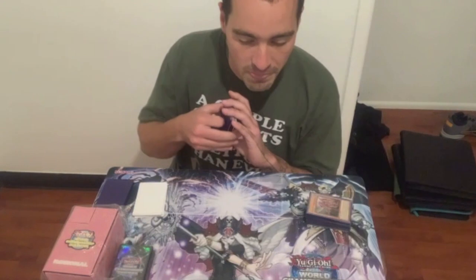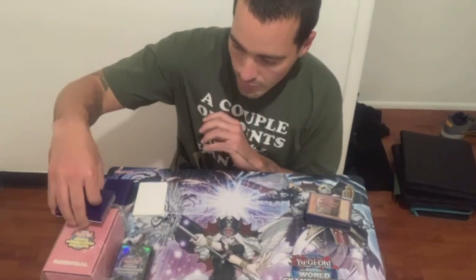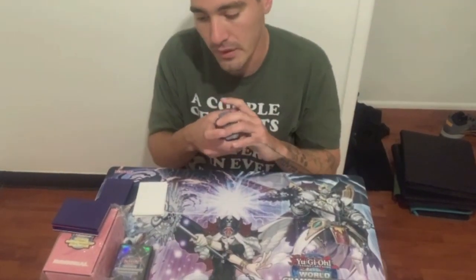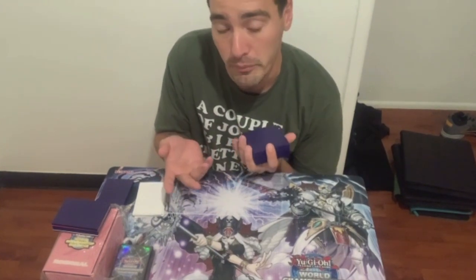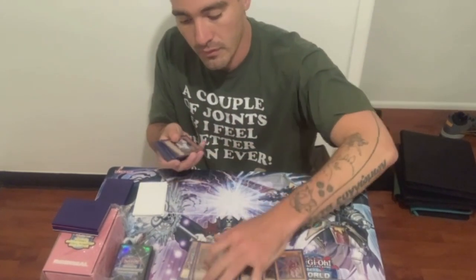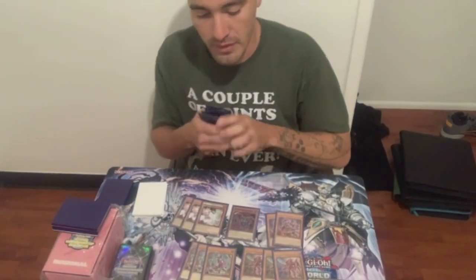All right, sounds good. Would you like to showcase the decklist you played for the Vegas one, and then talk a little about the YCS 250 where you played a different decklist? Sure, yeah. So for the Vegas Regional, I based my build on the trading team's deck — they made top 8, all three of them. From here it's three Unicorn, three Farrier, two Riser, two Scareclaw, three Ash Blossom — that is the monster lineup.